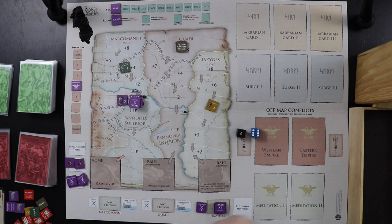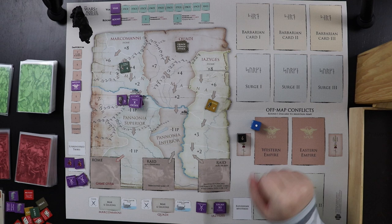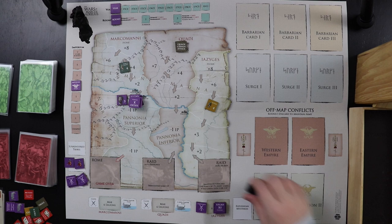Something interesting about these die rolls: not only do they modify attack values, but they have special conditions. If a barbarian army rolls a six, they become emboldened; if they roll a one, they become demoralized. If I as the Romans roll a six, I gain an Imperium point if Marcus Aurelius is leading my army. If I roll a one with Marcus Aurelius commanding, I actually lose an Imperium point — even if I win the battle — because it looks like something went wrong.